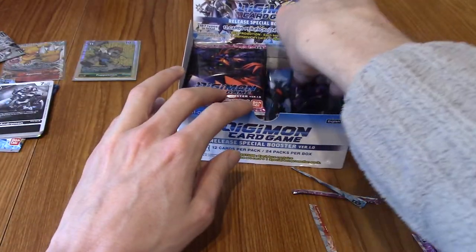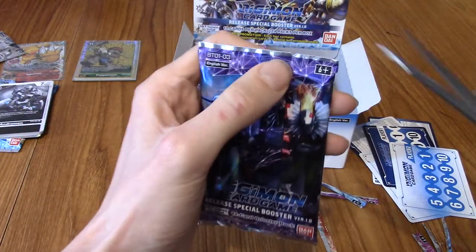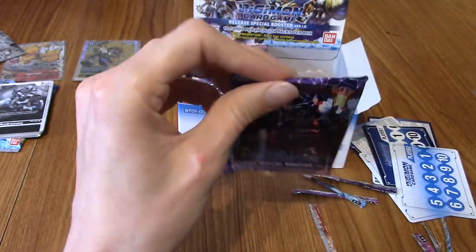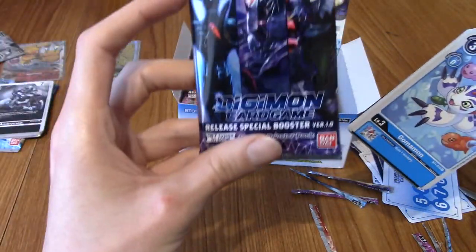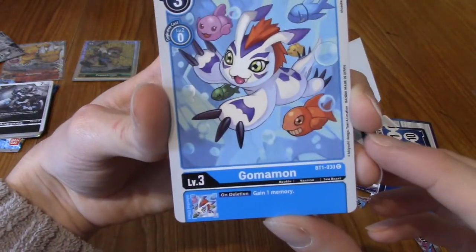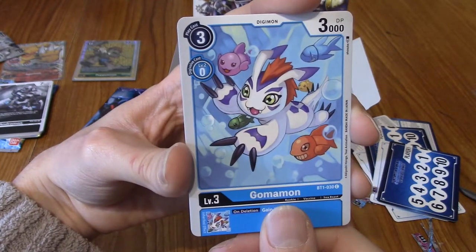This is going on for a while, I know — I'm very sorry. At least you don't have to edit this; I do. Let's get into the Dark Masters pack. It's like an energy card, but not quite. Gomomon — wait, I said Gabumon because I'm an idiot. There he is with all his fish. What's his DigiDestined called? Joe. We haven't pulled Joe either, have we? So we've pulled about half the DigiDestined.